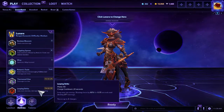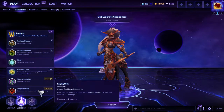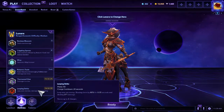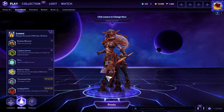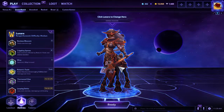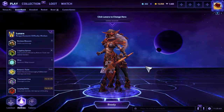Leaping Strike is your second ultimate. This is just gonna make you hop over somebody, slow them, and deal some damage. You can do this twice on a 20-second charge cooldown. This is probably your big burst ultimate. That is Lunara. I don't think she's incredibly difficult to play, but she's also not the simplest, so let's hop in and see what we can do.